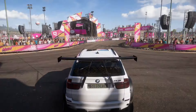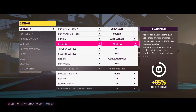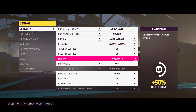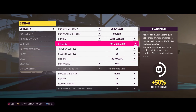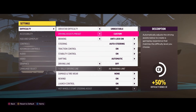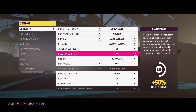Let me show you what the map looks like. I'll use the Sesto Forza Edition. Once you load into the map, you're going to want to change your difficulty settings first of all. Make sure your steering's on auto steering, traction and stability control is on, and that your shifting is on automatic.